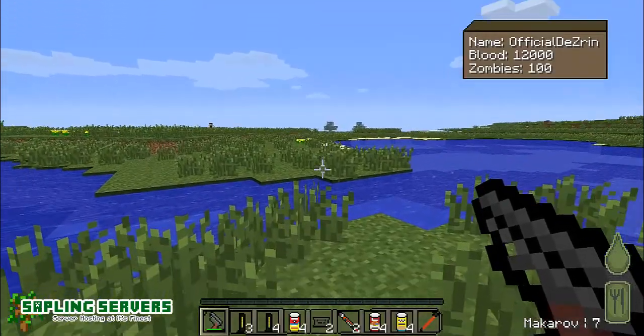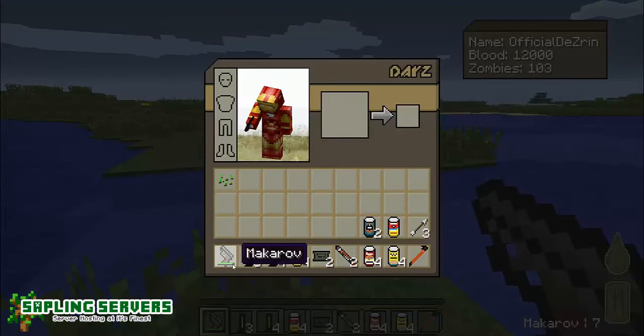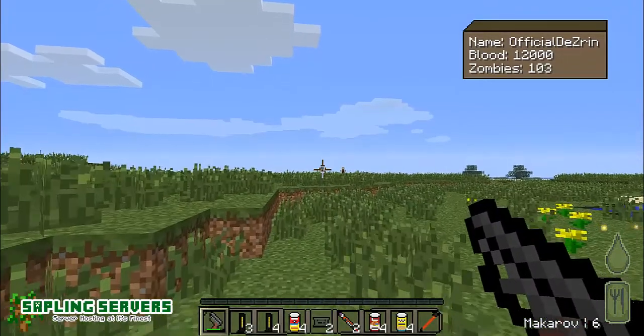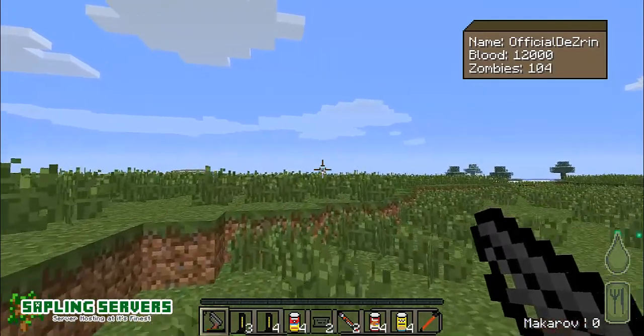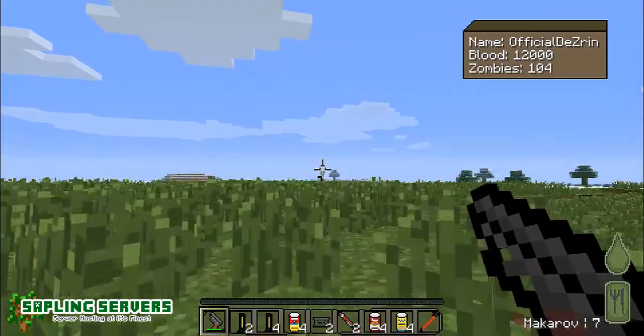I don't know what to call it, but it takes down that bar and then you run out of ammo. To reload, you just hold down the gun for longer, like you're aiming in — like this — and it reloads, and you can just shoot again.